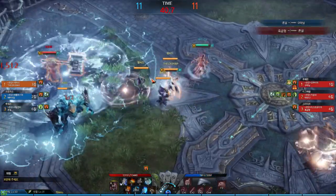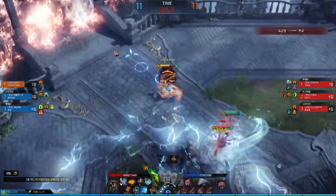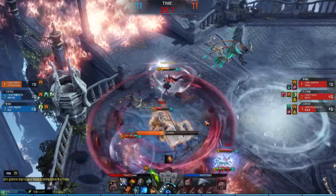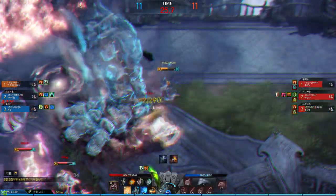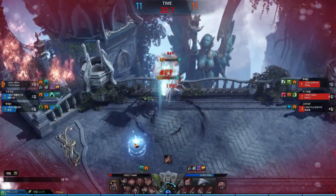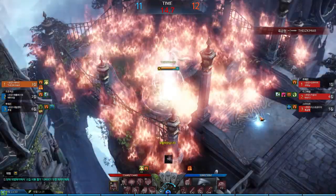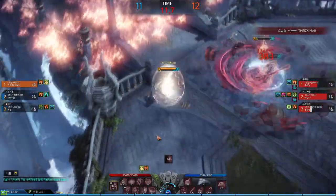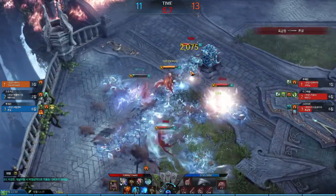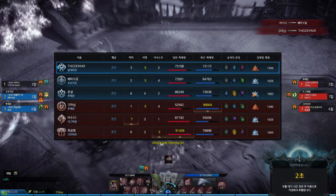Can we just pump as much damage as possible on him? We need to dash out of that. And still get hit by it. Please don't kill me. We need to kill fast. This is game. The utility build wasn't utility enough there.